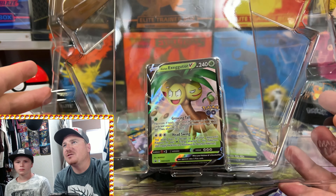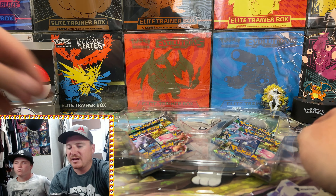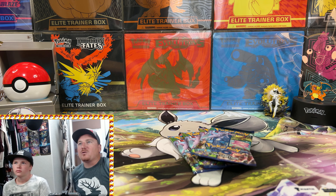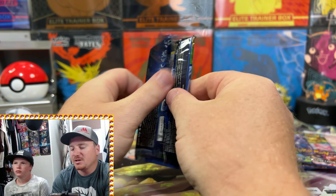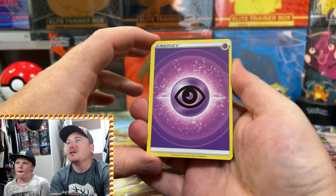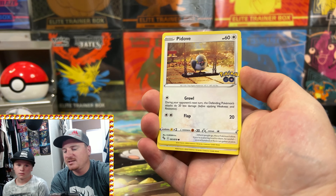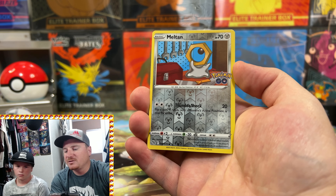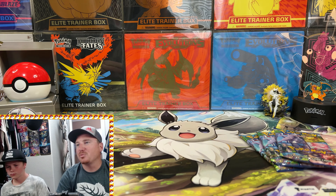We've got the Alolan Exeggutor promo and the code card. Starting off with four packs of Pokemon Go, let's see if we can pull some Radiant cards, the Hyper Rare Mewtwo, that Dragonite, or the alternate art Mewtwo. Pack one gives us Psychic Energy, Slowbro, Lunatone, Chansey, Pidove, Onix, Eevee, Charmander, Aipom, a Reverse Holo Meltan, and the first hit of the day — a Holo Articuno. We'll take a Legendary Bird to start things off.